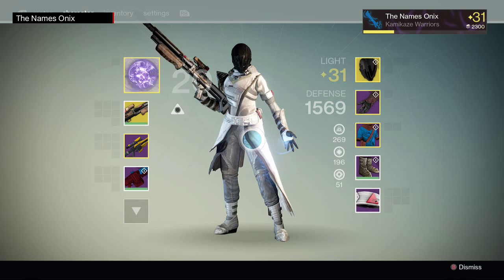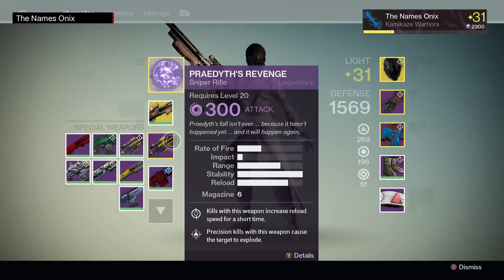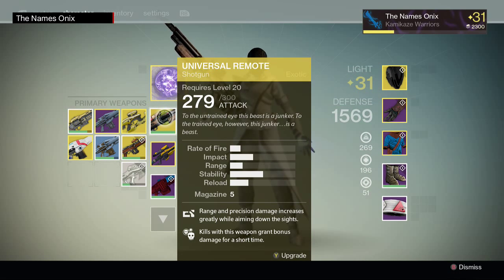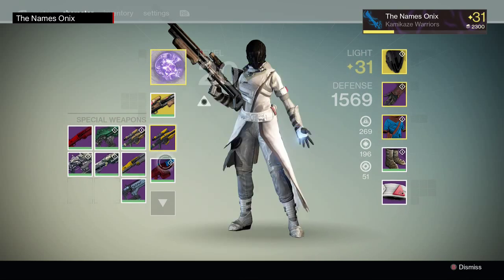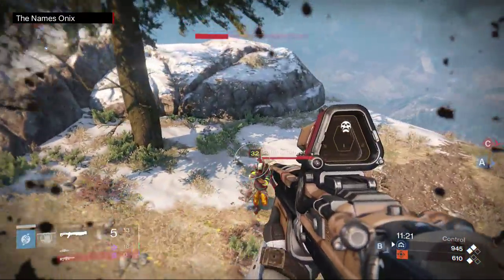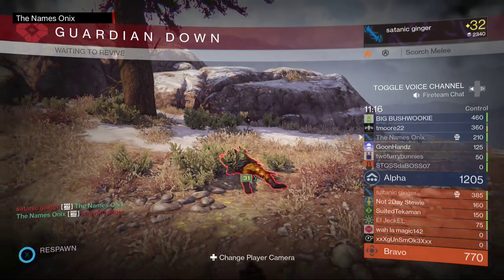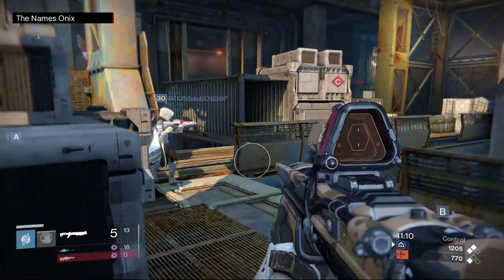What's going on guys, Onyx here. Today I'm gonna bring you guys a video showing off my probably favorite PvP build — not really because it's the best, mainly because it's the most fun. Universal Remote is just hilarious and it pisses a lot of people off. In practice, to me it's the best sniper for PvP — very high rate of fire, full stability.